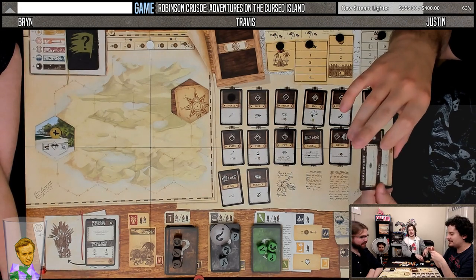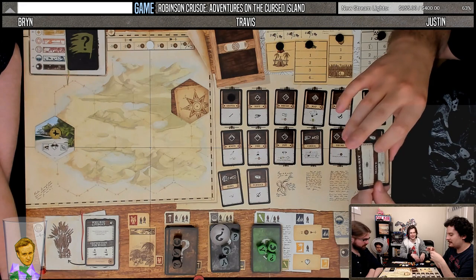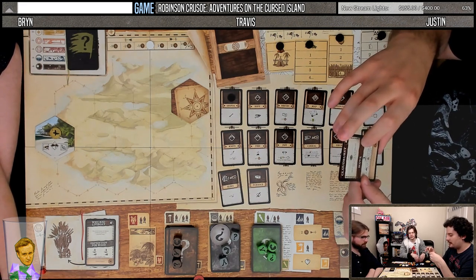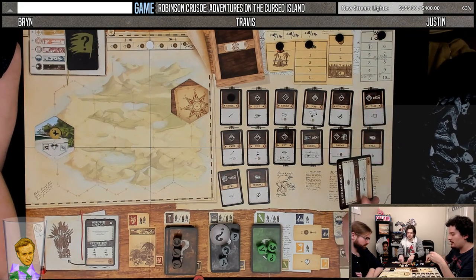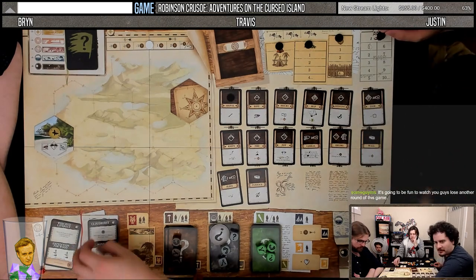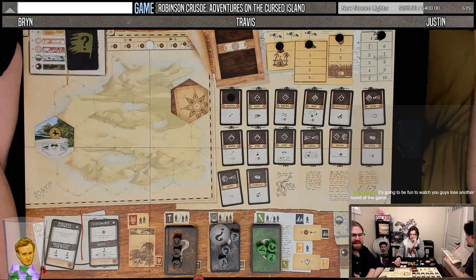Move your camp to an adjacent tile of your choice. No deal. As one action, we can discard this card and get plus one roof and plus one palisade, only if we lost it by moving the camp. We're not drawing on the first turn, though.